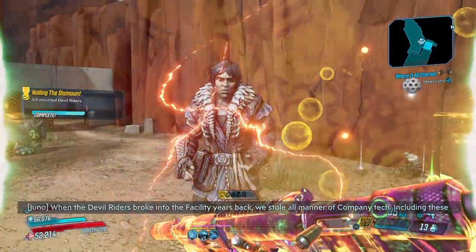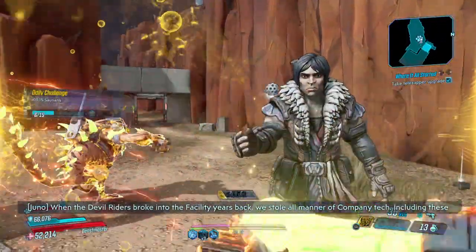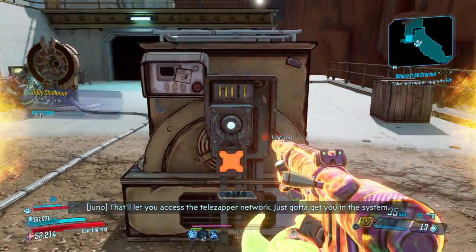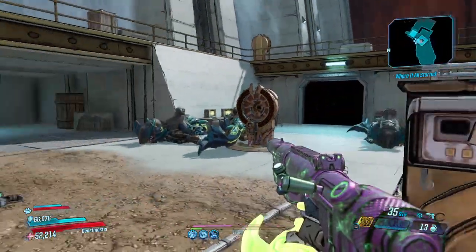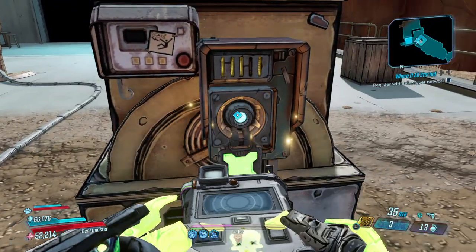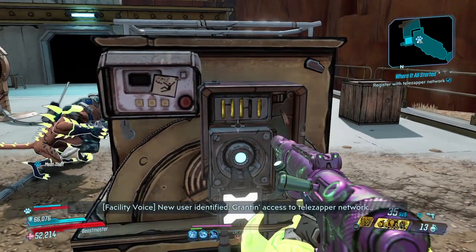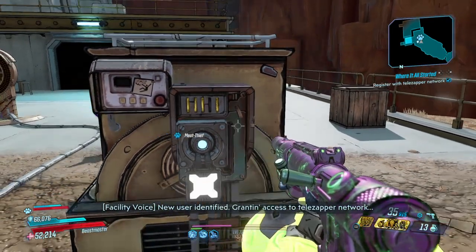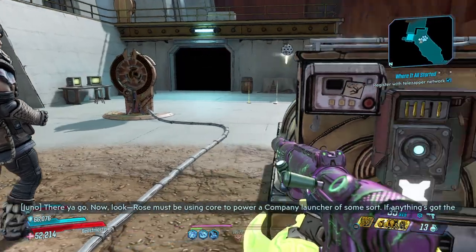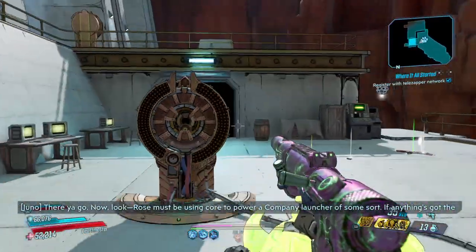We've got the chance to add ammo back into the clip, so it's a bit of a clip extension. Now we're getting our Echo upgraded to the Telezapper Network — that's what those things were doing. We're going to get loaded in, and if you haven't noticed I did customize whenever we respecced for our final build here. Now these should activate.